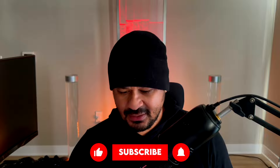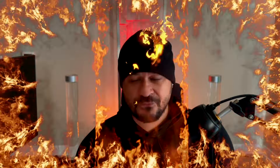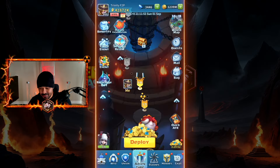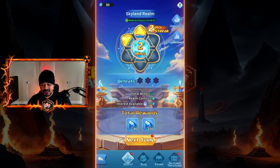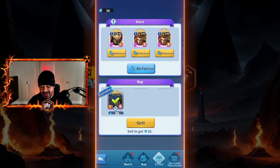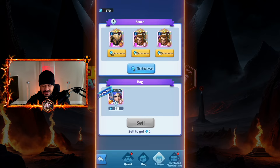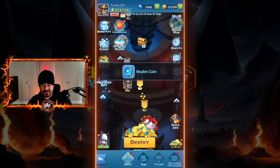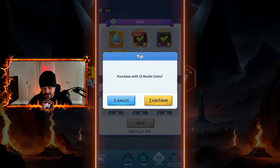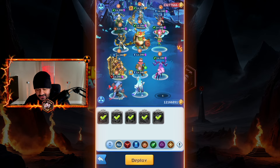Thumbs up, subscribe, and of course become elite — join the elite empire, click the first link in the description for details. Here we go on the free-to-play accounts, straight about to shred. I did get a little lucky in round one — I ended up pulling porcelain. Now it's time to shred, but first we gotta sell all these. My easiest strategy is sell everything but one hero — usually that hero is Avelia or Merciful Tree Spirit.